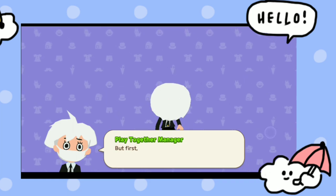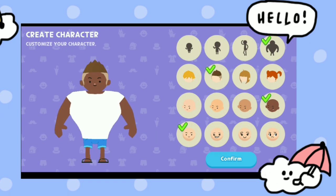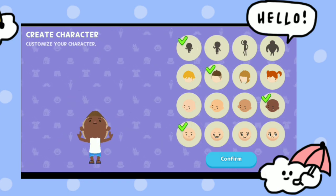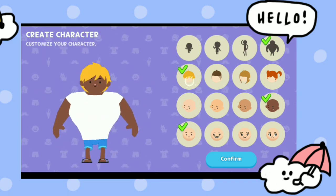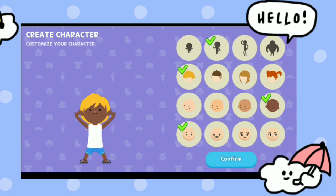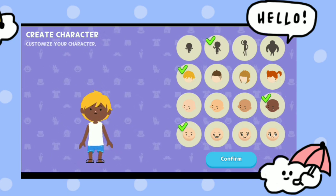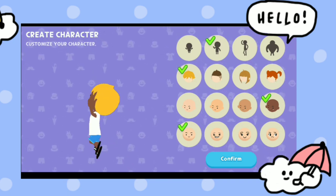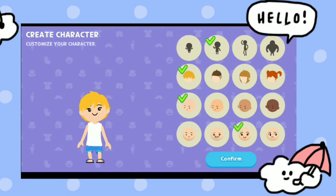First you need to change your outfit. You can customize your character from a very little kid of age 13, up to a 29-year-old, a very fat boy, or a very bodybuilder boy. I am choosing a 13-year-old boy because I am also 13, so I'll go with that character.